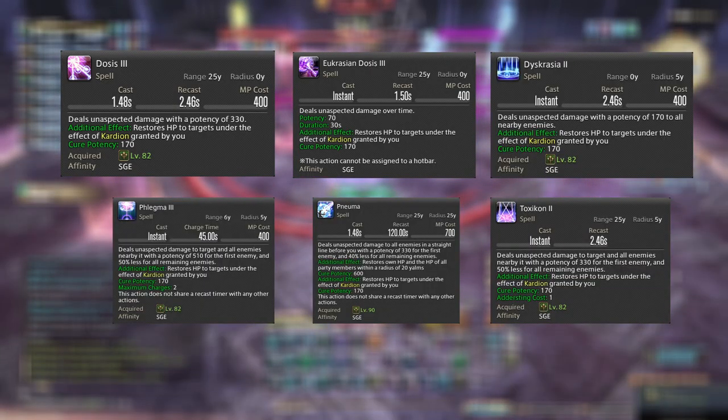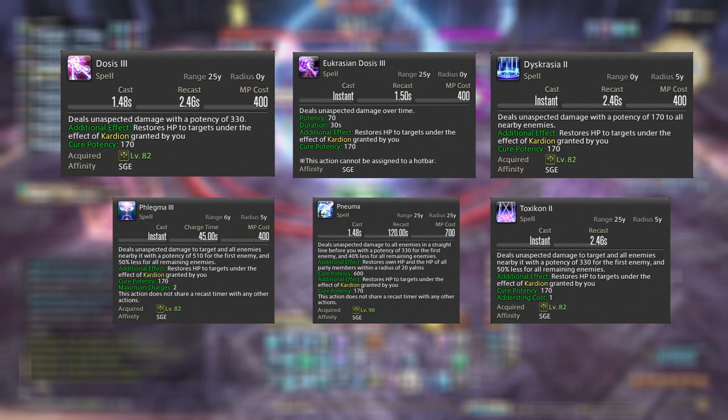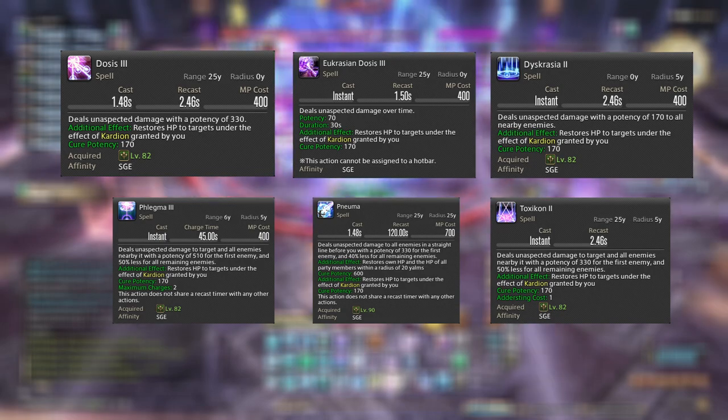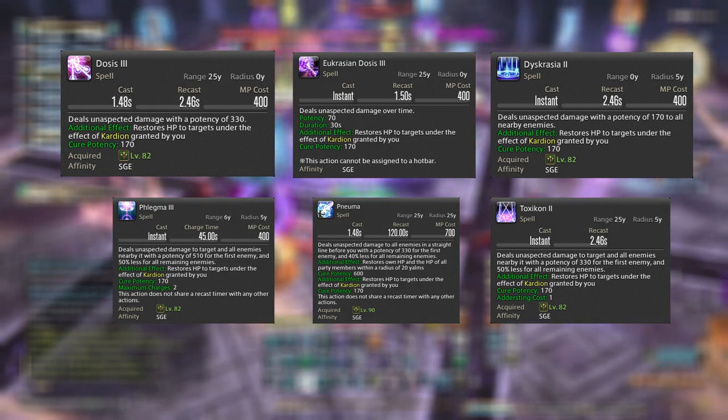It's worth noting that you are healing your party member when you cast the spell, not based on your damage or how many targets you hit. Eucrasian Dosis heals as soon as you cast it, not with each DoT tick, and your AoE damaging abilities will heal for the same amount regardless of how many targets you hit.